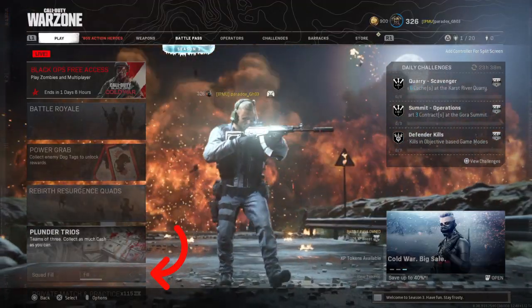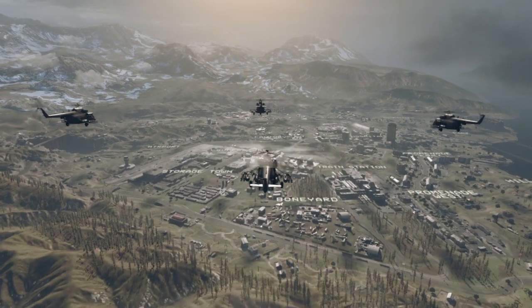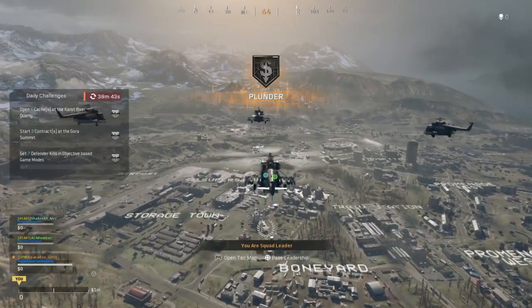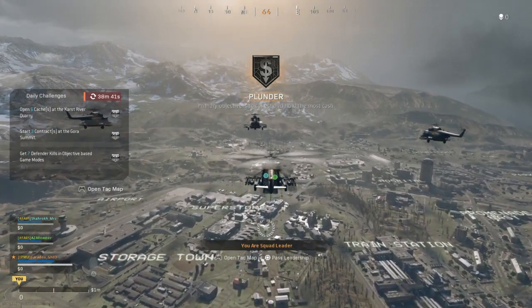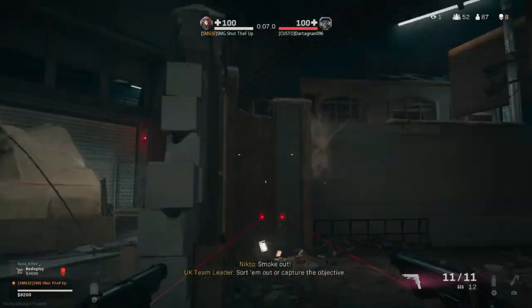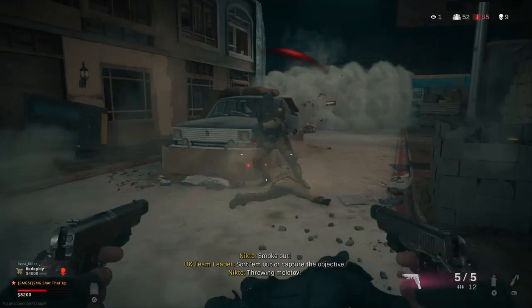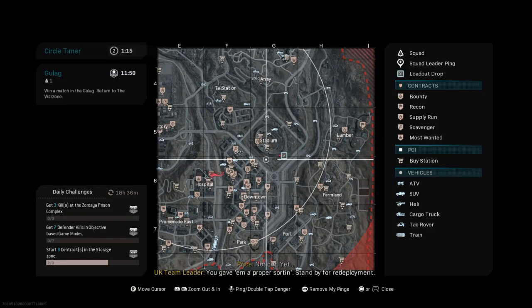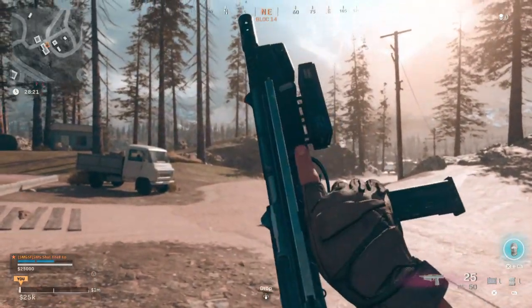Hit the don't-fill button before you start. Head for Storage Town, it's the most crowded place. You can down the enemy with whatever you like and then finish the downed enemy with your pistol, or just kill them with the pistol straight away. Count your kills, get 5 of them, and leave the match immediately. Then repeat — start another match. Do it 20 times and the gun is yours.